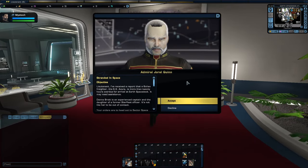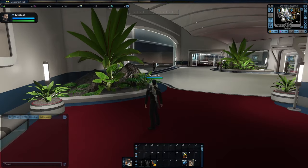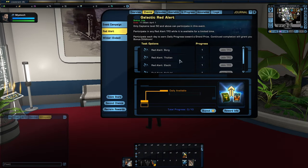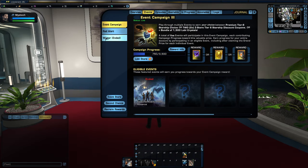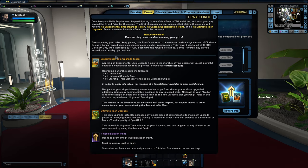There is an event going on right now — it's the Red Alert event. It doesn't count towards our campaign progress, and we're not actually able to do it because we are too low level. It requires level 50. The rewards are really nice though, so we'll cover those. There's an experimental ship upgrade — this is probably more useful on the Federation side than on the Klingon side, just because Federation has more science vessels.